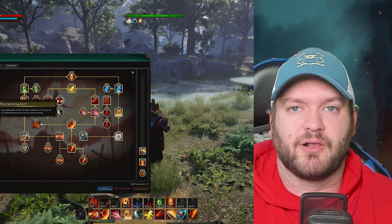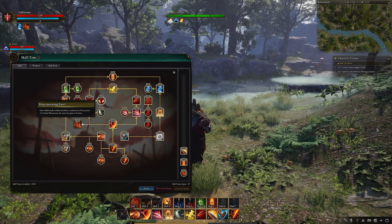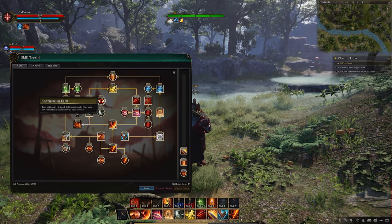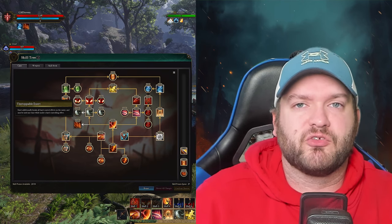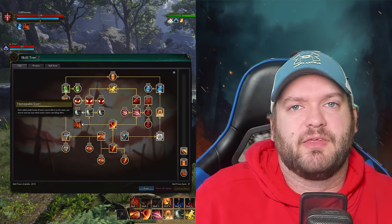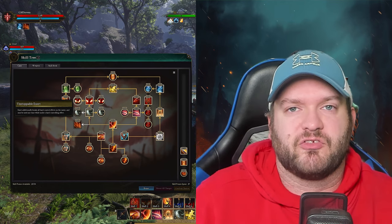Looking at the skill tree on the screen, it's clearly a work in progress, suited for a level cap of, I believe, 25. Being an alpha, everything you see is subject to change, and abilities may come and go through the testing phases. Some of the ones we've seen already could even be absent by the time Alpha 2 finally launches, as Intrepid feels they didn't fit that class design as they'd hoped.